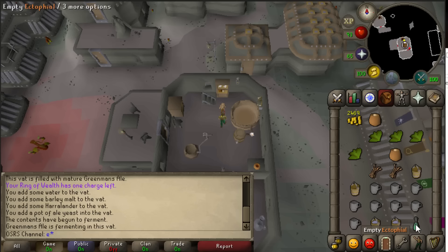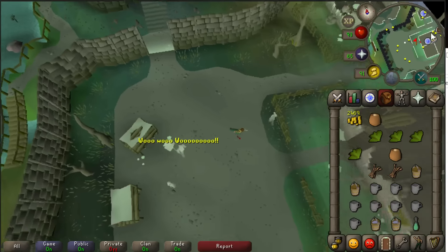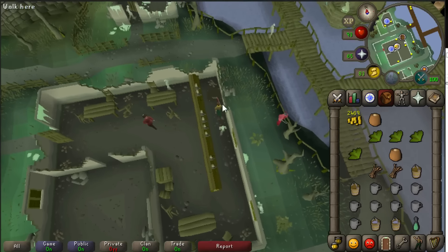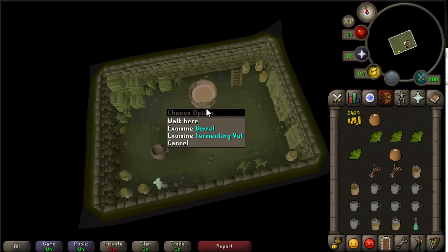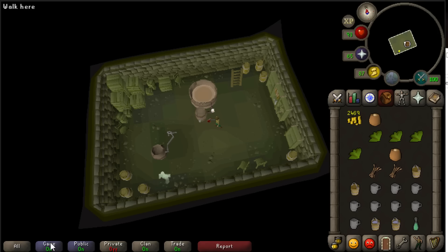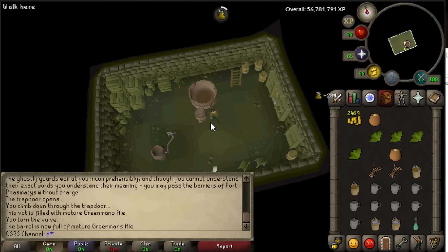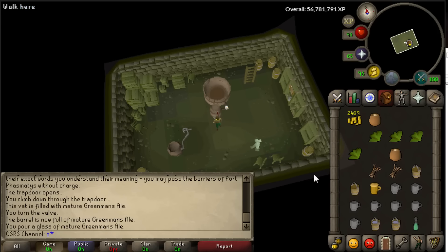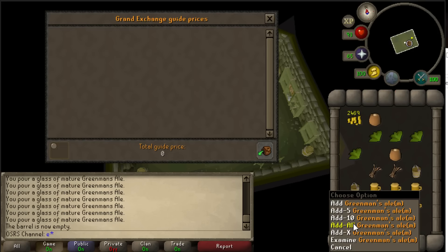For the second location you will need an ectophial, so we're gonna use it to teleport there. Once inside we have to go to the pub. Here you'll find a trapdoor in the northeast corner - open the trapdoor and climb down. This is the second location where you can brew your own beers. Here there is still something in the fermenting vat. If we examine it we see this vat is filled with mature Greenman's Ales. Now we have to first turn the valve and the fermenting vat will be empty.